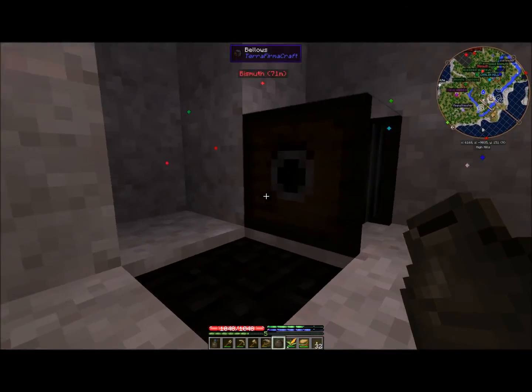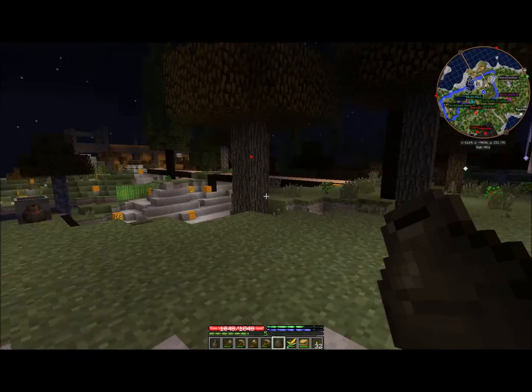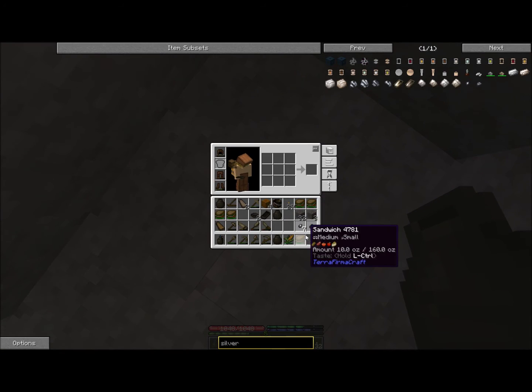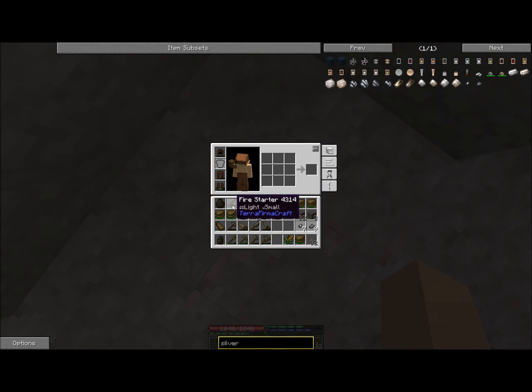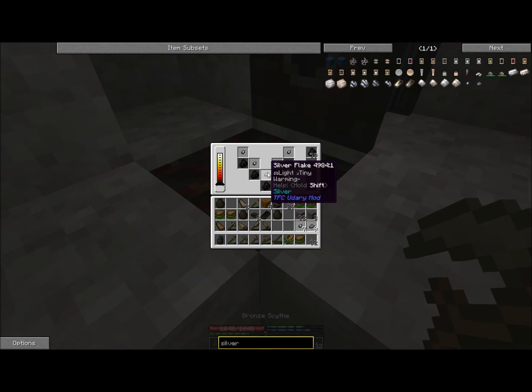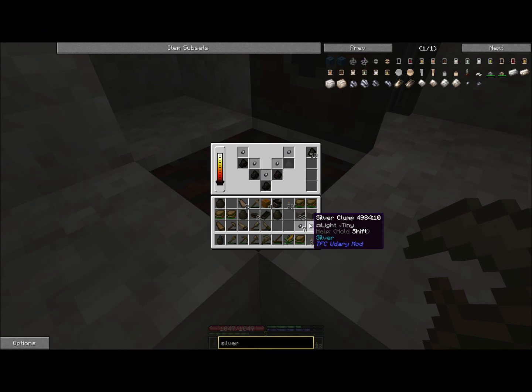Welcome back to TerraFirmaCraft. I think I figured out the issue with silver. I got a bunch of silver last time and I think you have to put it in the forge, because I was trying to melt it down in the ceramic pot and it wouldn't melt using a pit kiln. Each flake is 10 units, each clump is 100.